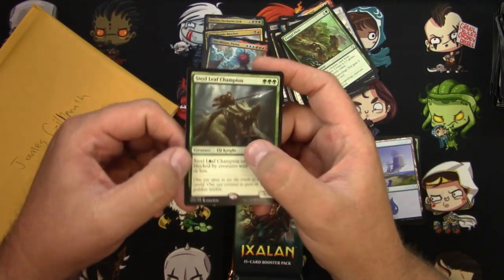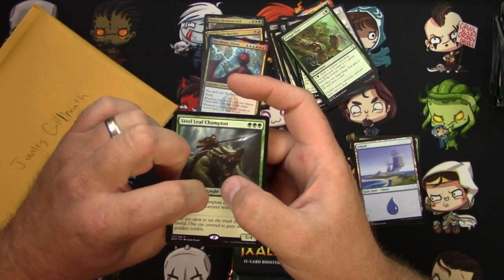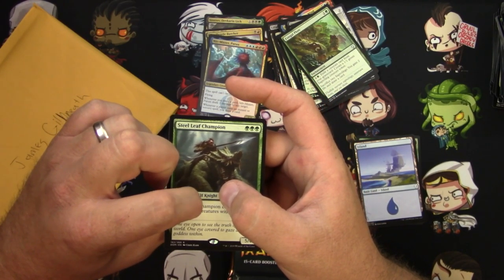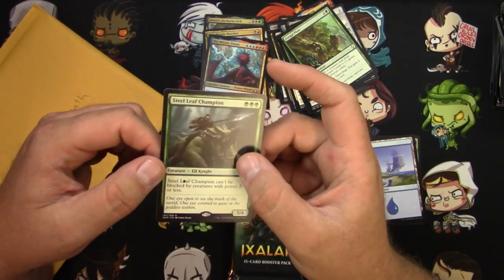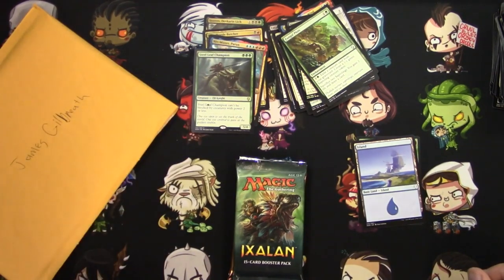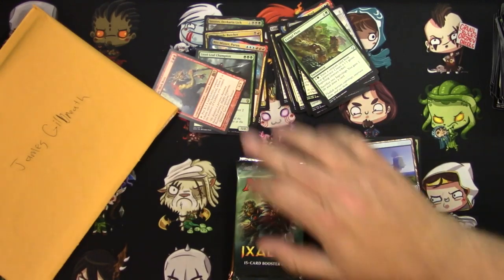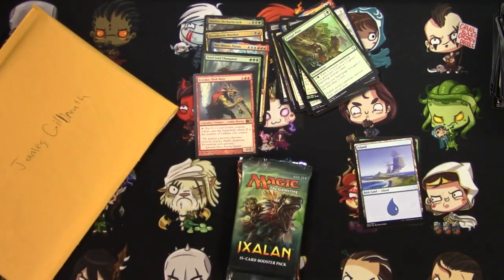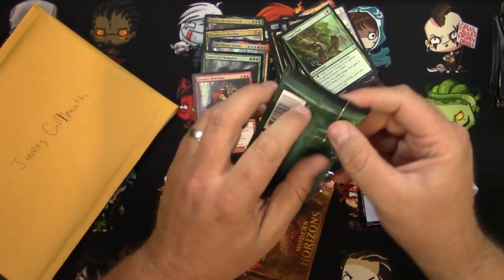Wait — is that a misprint? Oh no, there's ink that came right out of the pack — it feels like there's something actually on that. Oh no, I might have to replace this card for you. What can I give James to replace that terribly ruined card? How about a Krenko Mob Boss, just for no reason — James, I'm hooking you up.